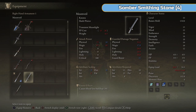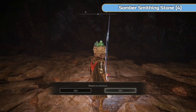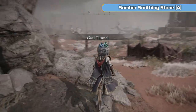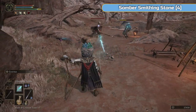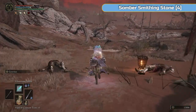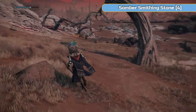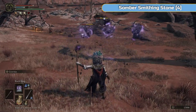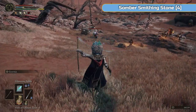Moonveil isn't leveled up so it's not fair to compare, but it does do five more blood loss build-up. People seem to prefer it — it has a nice weapon skill. I don't want to use the somber smithing stones for it that I need for our staff. I did check in my first playthrough and found the Uchi Katana levels up better. So we're going to make our run across Caelid now — we are going to ignore a lot of things.